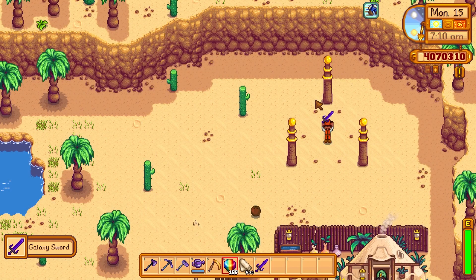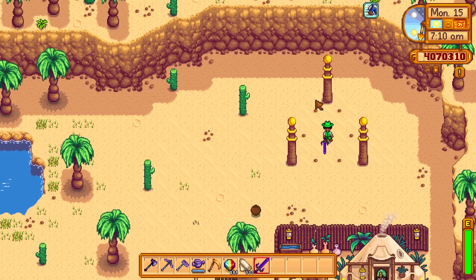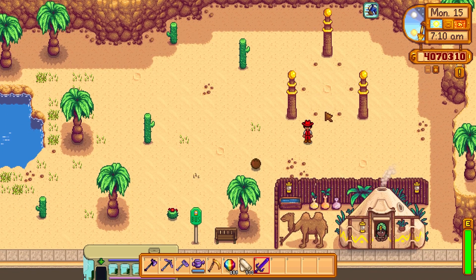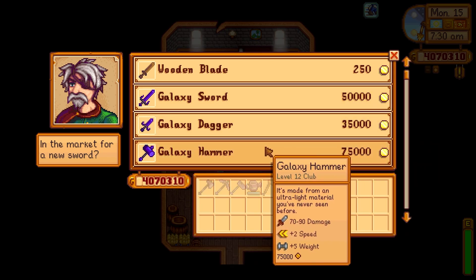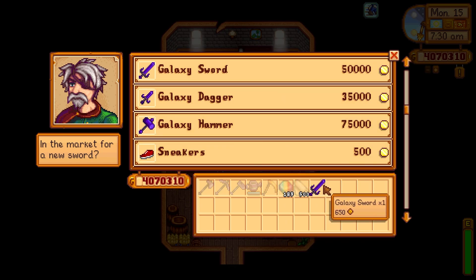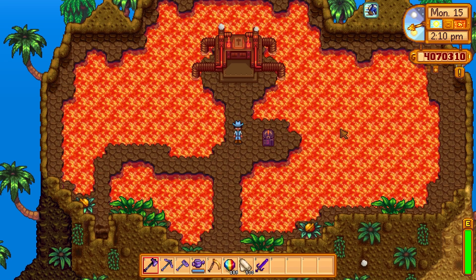The first use for the prismatic shard is that you can turn it into a Galaxy Sword. Everyone that plays the game knows this, but did you know that when you get the Galaxy Sword you can go to the Adventurer's Guild and purchase the Galaxy Dagger or the Galaxy Hammer? It unlocks the whole galaxy series for you, which is really cool. I prefer the hammer myself because of its secondary function.